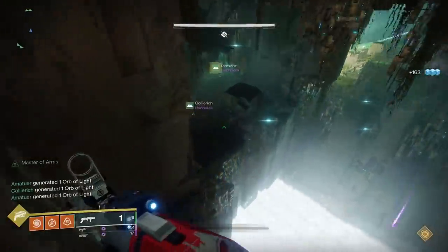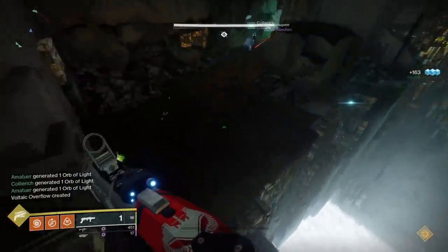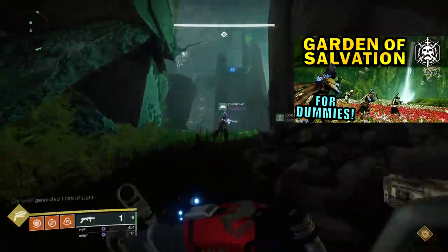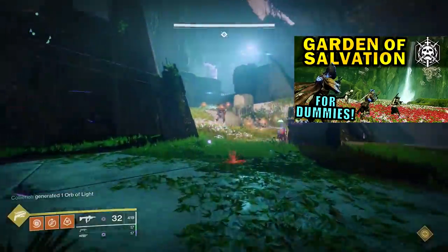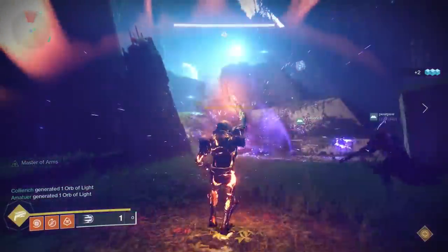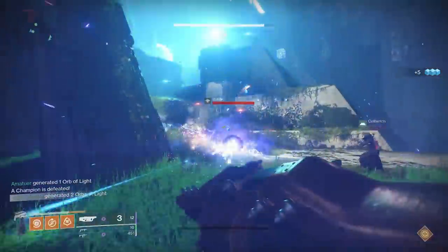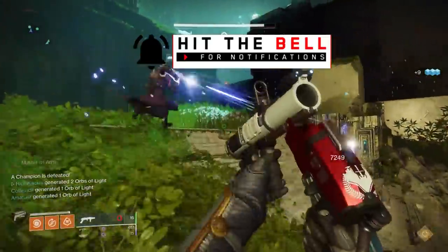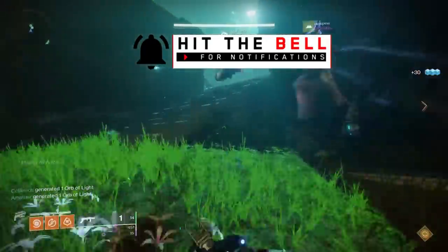I am going to be explaining this as if you are familiar with the basics of this encounter. If you're not, check out my complete raid guide linked above. The basis of this challenge is to not kill the additional cyclopses — it's actually a few cyclopses you specifically can't kill, and other ones that you absolutely need to kill for this encounter to progress.